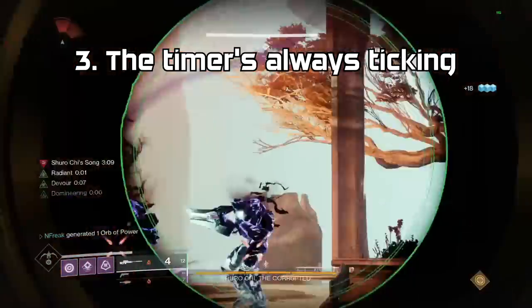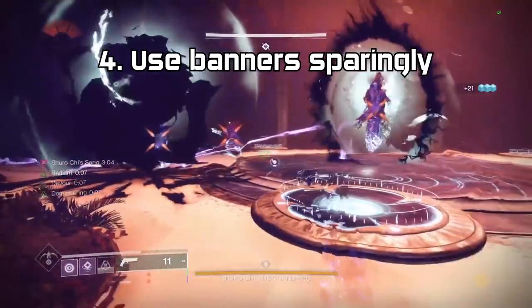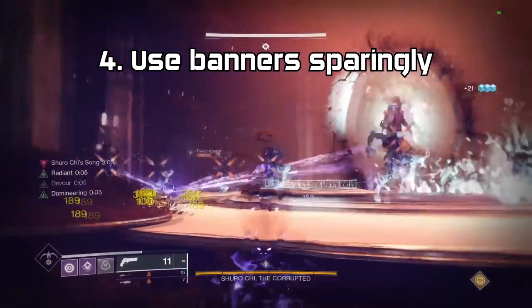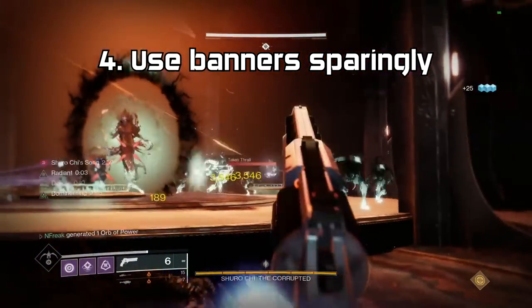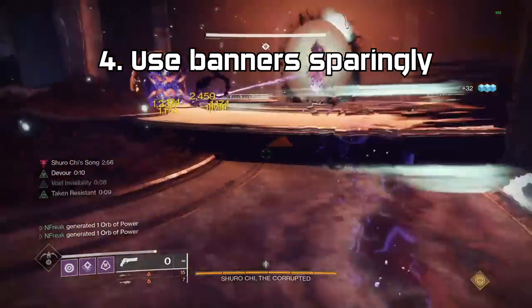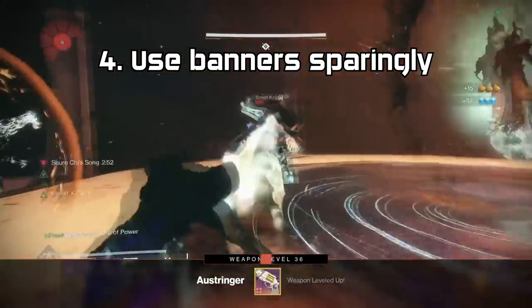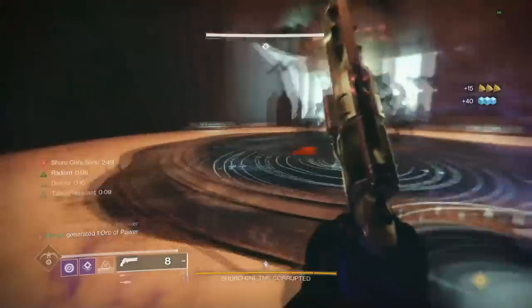Three: the timer is always ticking - this usually won't be a problem, but if you are too slow the ads will stop spawning. Four: rally banners. Everybody says the pain point with Shuro Chi farming is the rally banner cost. With this setup you will barely ever need them - don't bother using them for your super, but if you do run low on ammo between runs, just throw a banner down.